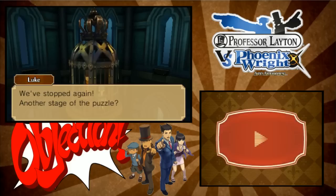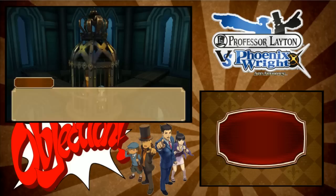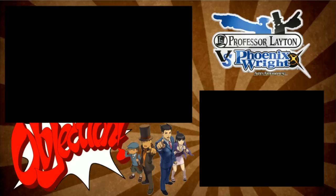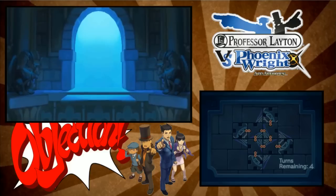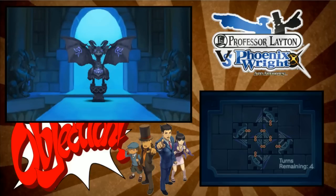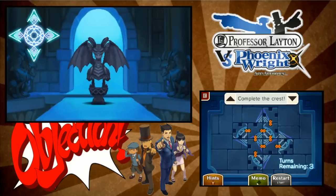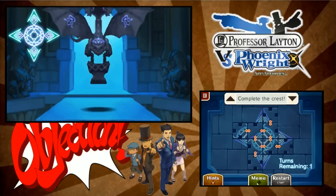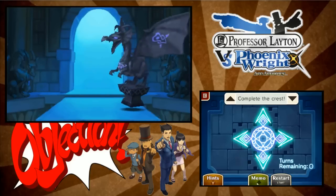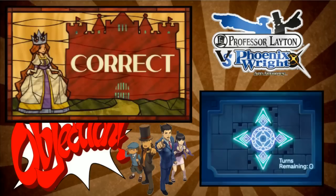Hmm. Indeed, that would appear to be the case. Okay, I'll take this one, Professor. Alright, but don't overexert yourself. We'll need to work together to solve the rest of this puzzle. Roger that. Oh, now this is a little bit tougher. Still only get four turns. It's a dragon. This has to go here. This has to be here. This is so easy. The joy of solving puzzles — that was indeed an intriguing puzzle. God damn, they're so easy.